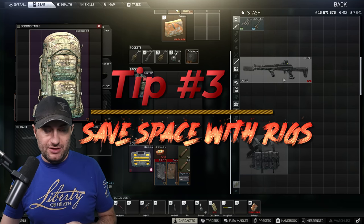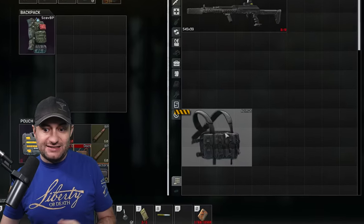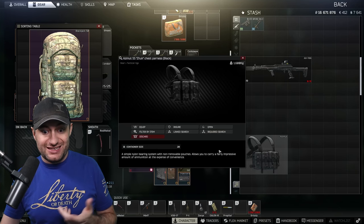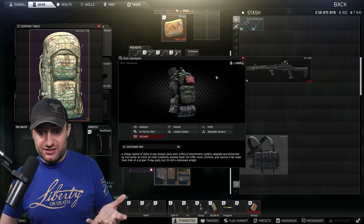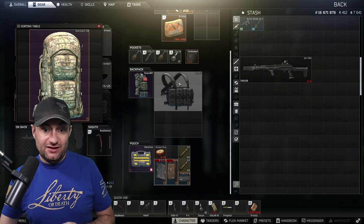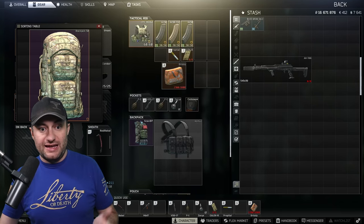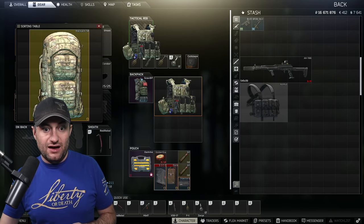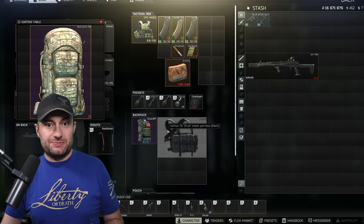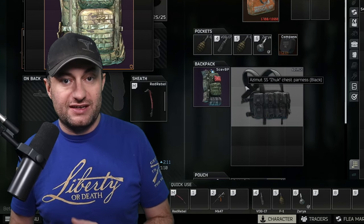The next tip might be a no-brainer for some, but some people don't realize it — when you're looting in Raid, pick up rigs, even off scavs. I love finding Azimuts on scavs because this little rig takes up 12 slots but gives 20 slots inside. Put it in a scav backpack with 20 slots and now you have 28 total — 8 outside plus 20 inside. This works with CPC rigs and TV-110s too. Generally the three-by-four rigs are the ones that provide the most additional space.